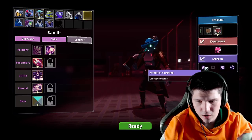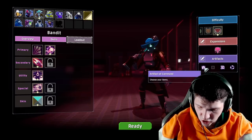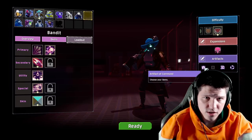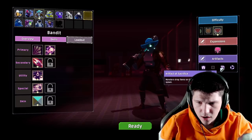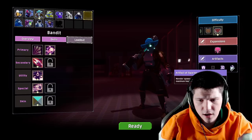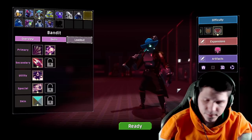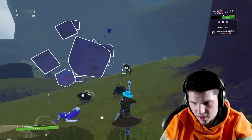We're going to have the Artifact of Command so I can choose my items, which makes it a little bit easier especially if you're just trying to speed through. I'm trying to keep this around the 30-minute mark. Artifact of Sacrifice means monsters drop items on death but chests no longer spawn, monster spawns are doubled but monster health is half.